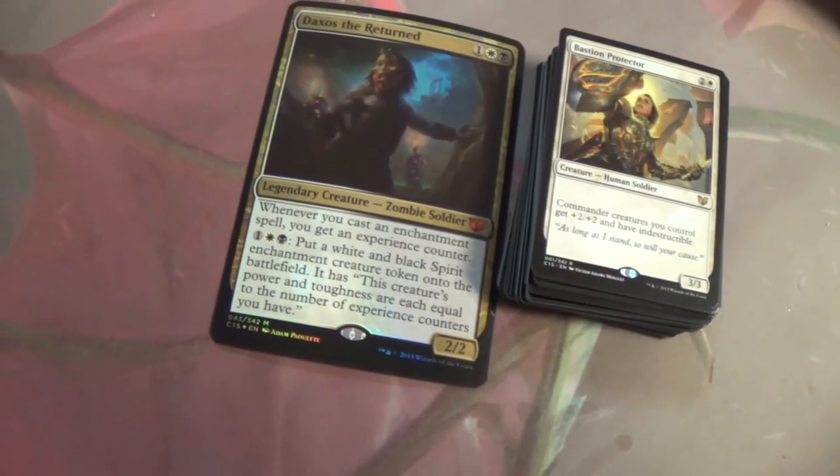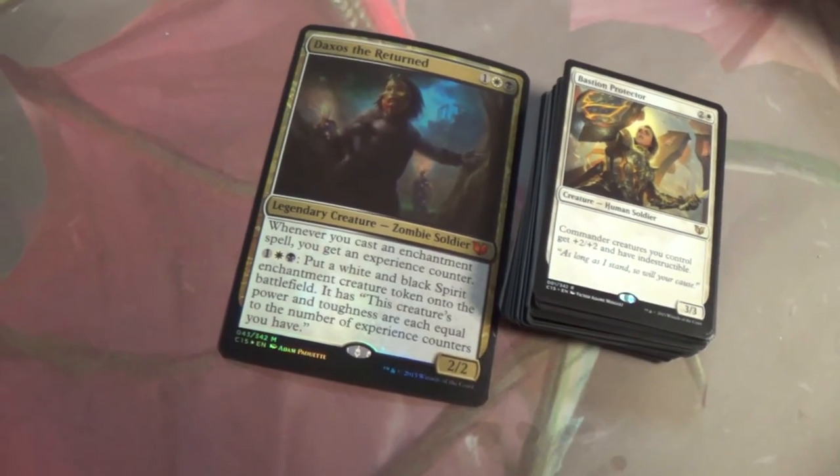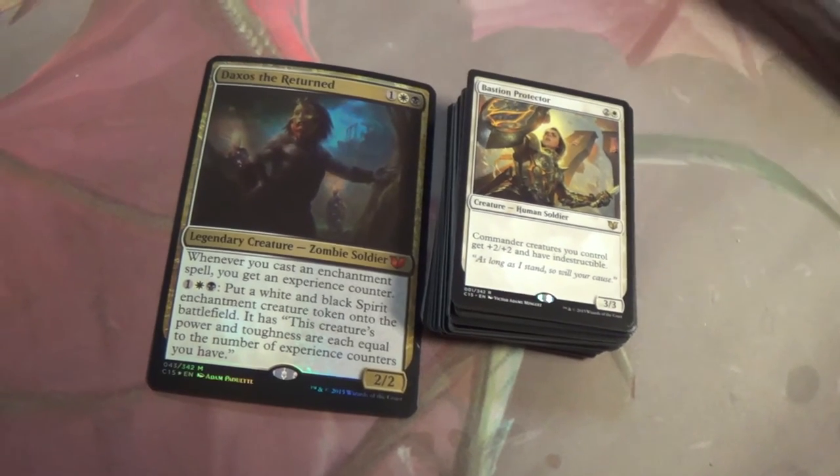Commander creatures you control get +2/+2 and have Indestructible. Presumably that means just Daxos, unless you mind control somebody and take their commander.